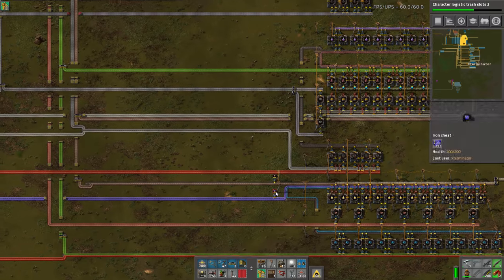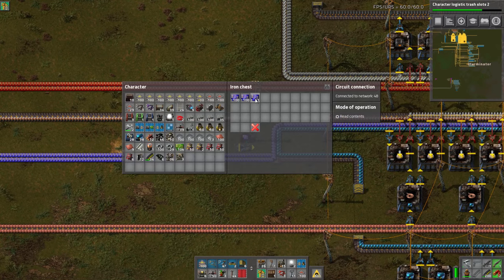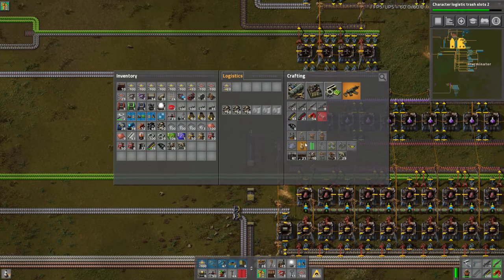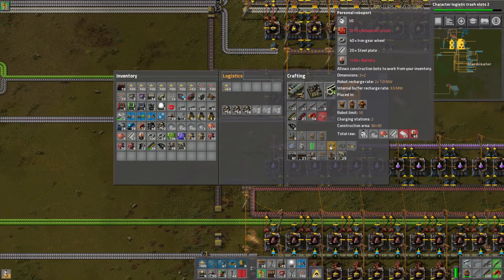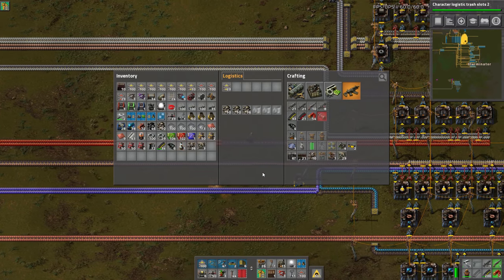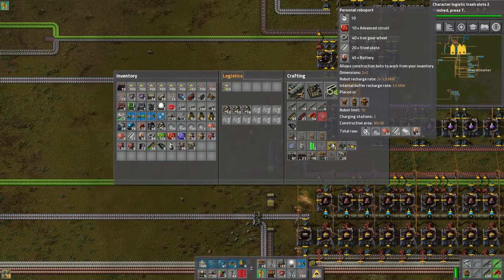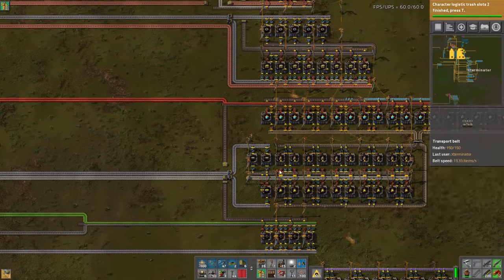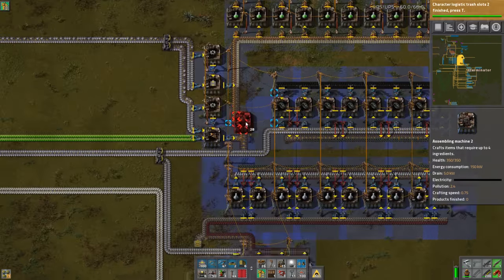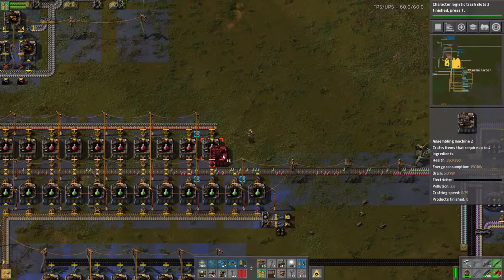Our science is keeping up really well — the blue circuits are totally backed up, which is an awesome sight. The science packs are keeping up decent except for red and green, which are using level one assemblers while the rest are level two — so we do need to upgrade those. I also want to upgrade the science machines over here to keep them in line with the other sciences, since they are falling a little behind.